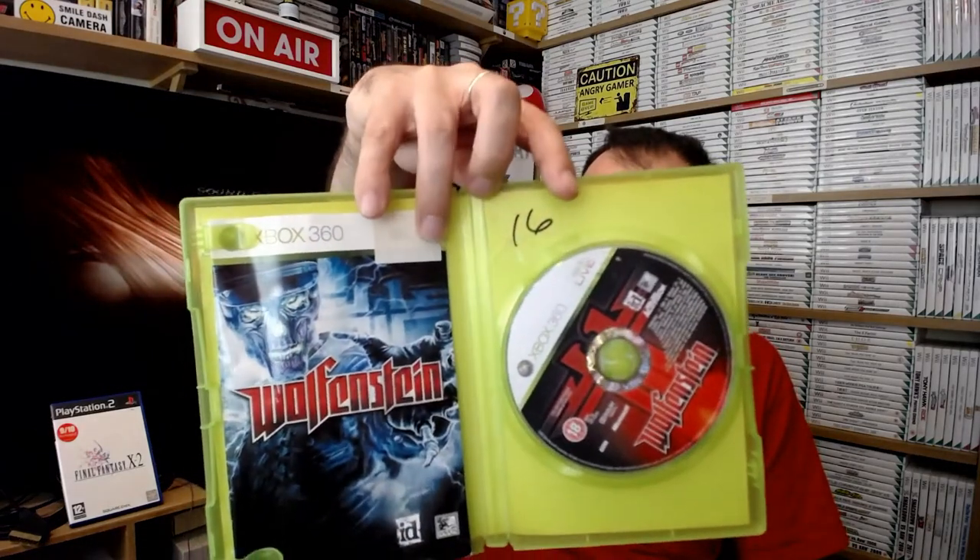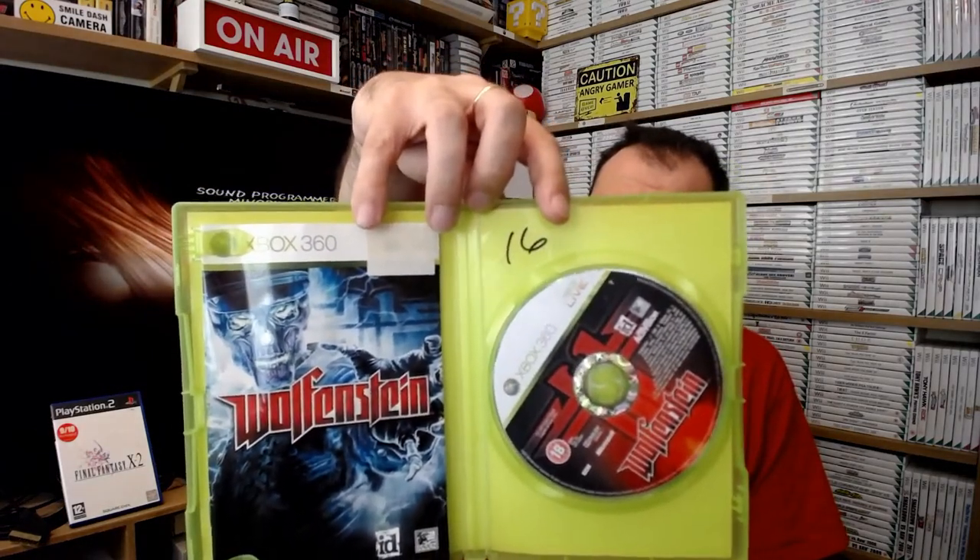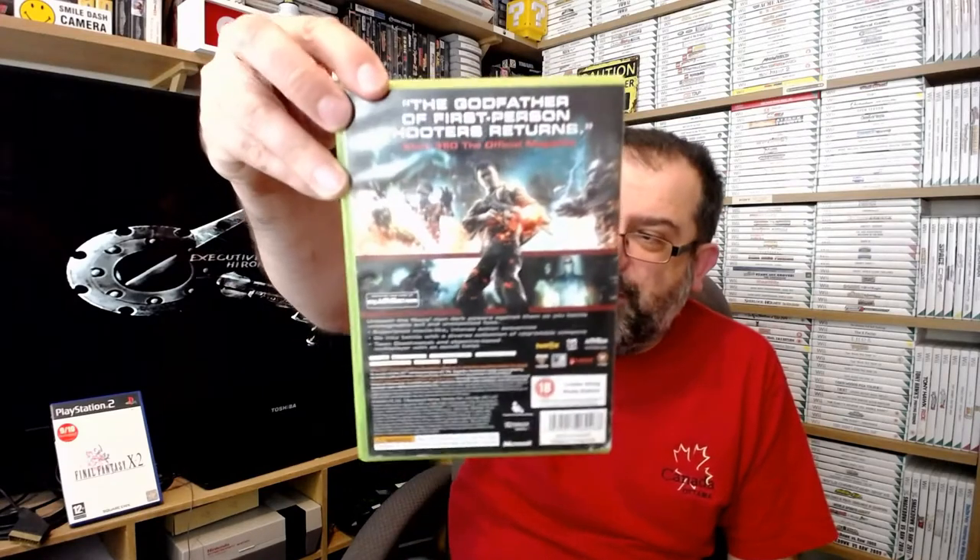Wolfenstein, which I got out of Cash Converters, which I know will never work. Sixteen people who bought this game and took it back - I was the 17th to buy it. When I got home, basically a couple of divots in it. You can see them at the top - two markings. It's going to need concrete cement to fill it for it to work. I'm keeping it because one day I might get the loose disc version, so I've got the manual and the box complete anyway.